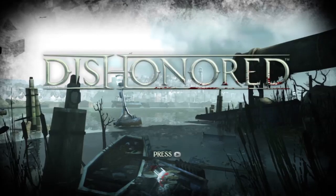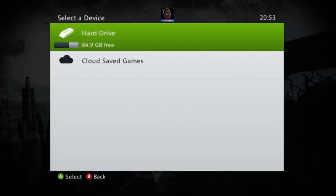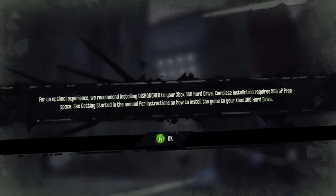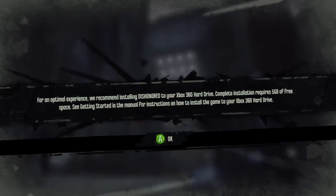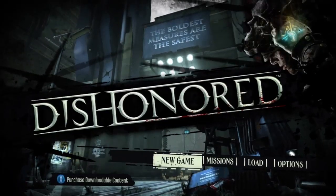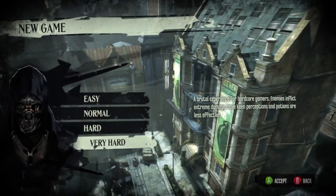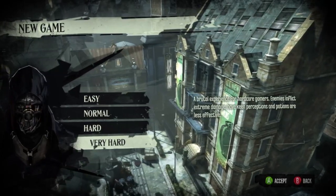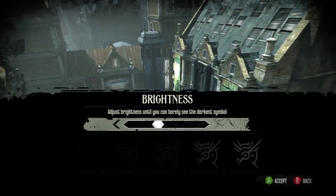But I don't care. Let's press the start button, make a new game, save to hard drive obviously - no one saves to cloud, who the heck would? For an optimal experience we recommend installing to your Xbox 360 - complete installation requires five gigabytes of free space. I'll install it to the hard drive later, but right now we're going to get started. So let's make a new game on very, very hard - a brutal experience for hardcore gamers. Enemies inflict extreme damage, have keen perceptions, and potions are less effective. Adjust brightness until you can barely see the darkest symbol.